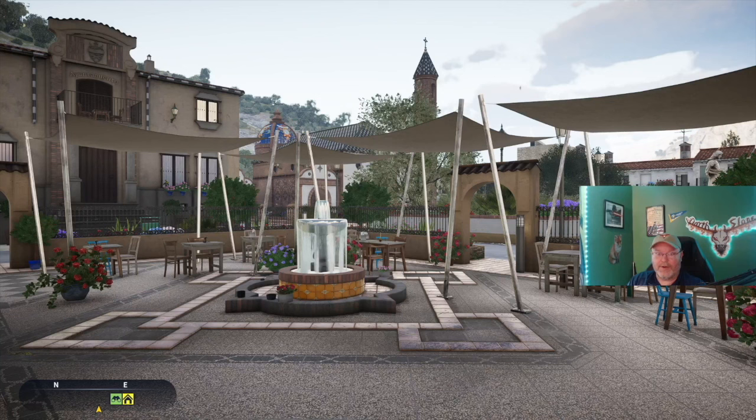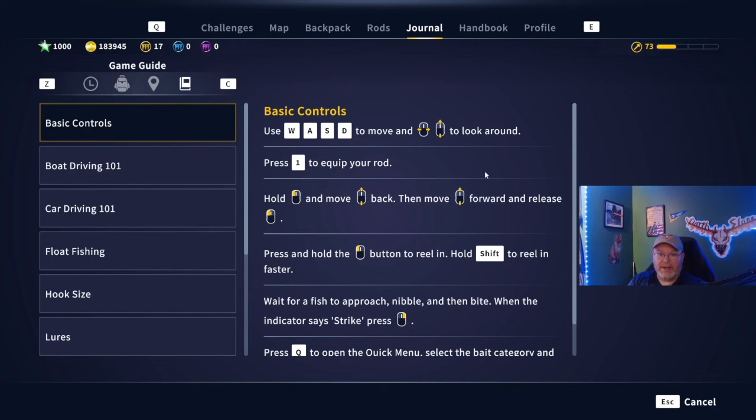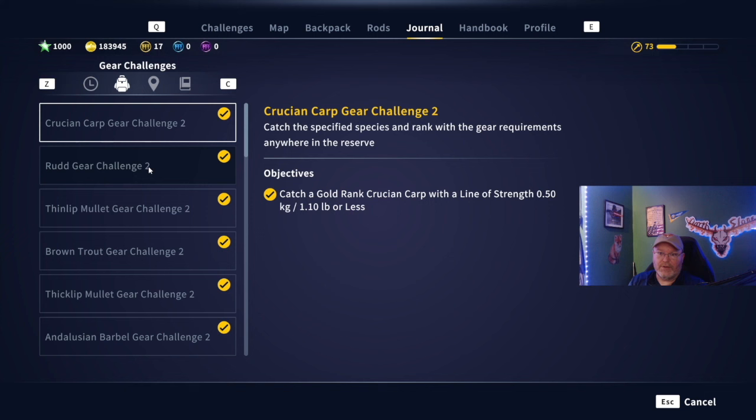Welcome back to the channel guys, Darth Sloan here, your partnered content creator for Expansive Worlds. One of the most widely requested things from our viewers is how to make it a little bit easier when going for these location and gear challenges. So this guide is going to be focusing on all the reels that you need, and of course the rod has to be able to equip that reel, but the biggest thing is matching the reel to the line.